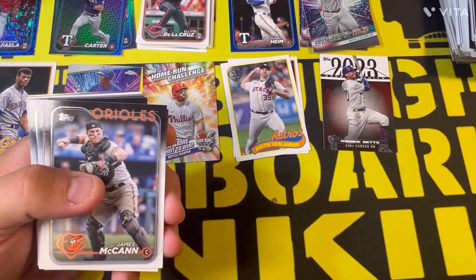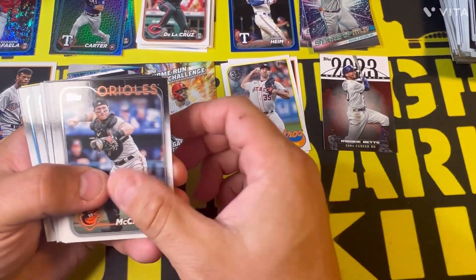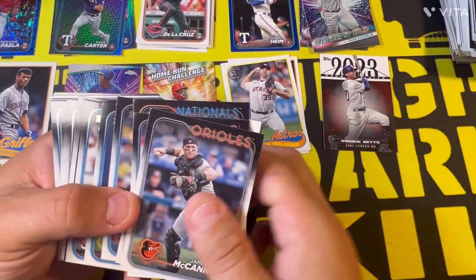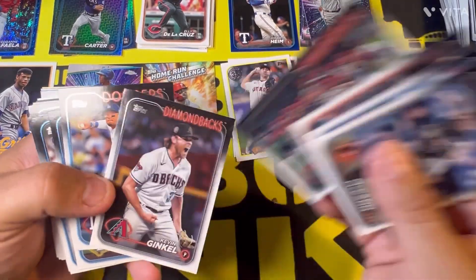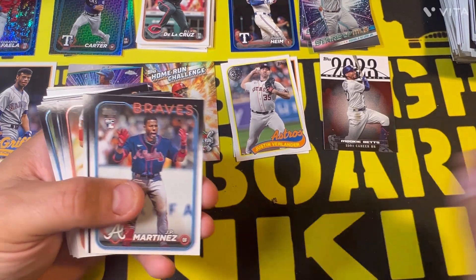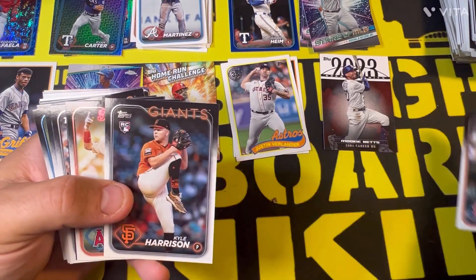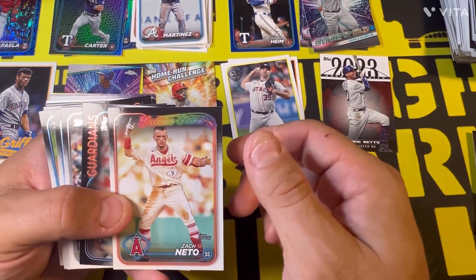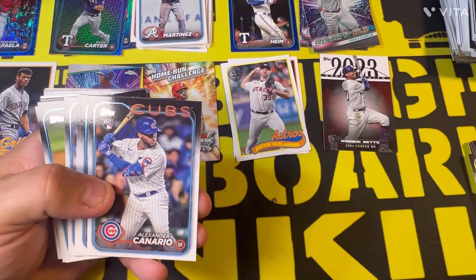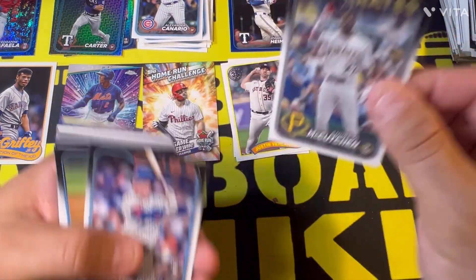Let's see what we got — are there any guarantees on these? Yellow parallels, so that's what you look for in here. A yellow of Jackson Holiday would be cool — still haven't got a Jackson Holiday. Jake Irwin, team card, Ginkle Rojas, Tyler Wells, our first rookies: JP Martinez, Carlos Estevez, Lynch, Ivan Herrera, Kyle Harrison, Zach Neto future star, Tristan McKenzie, Edward Olivares, Alexander Canario rookie card, Miles Straw. We got Andrew McCutchen — I'll set that aside.